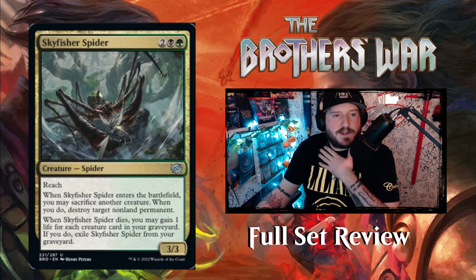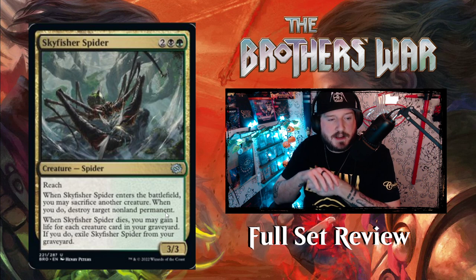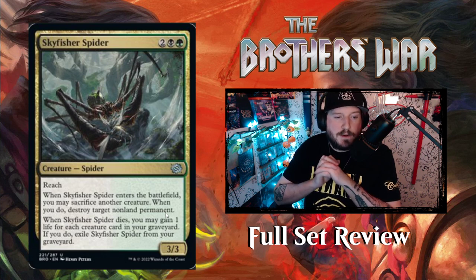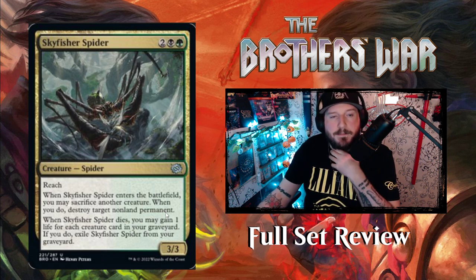Next up is Sky Fisher Spider — terrifying! Two black and a green for a 3/3 Spider with reach. Whenever Sky Fisher Spider enters the battlefield, you may sacrifice another creature; when you do, destroy target non-land permanent. So for four mana, sacrifice something, get a 3/3 spider with reach, and destroy any non-land permanent. When Sky Fisher Spider dies, you may gain one life for each creature card in your graveyard; if you do, exile it from your graveyard.